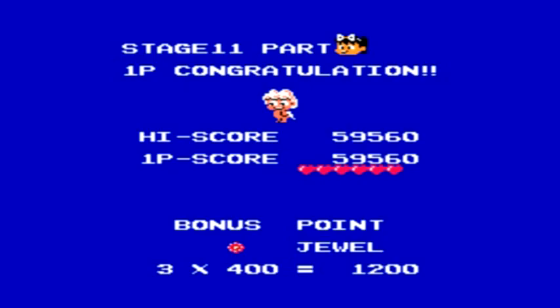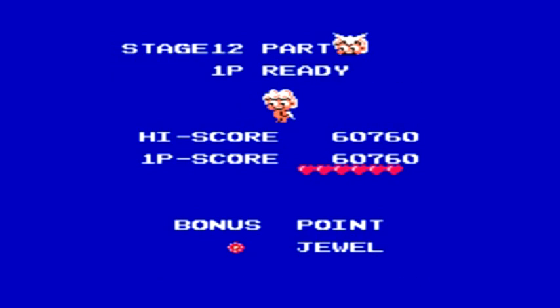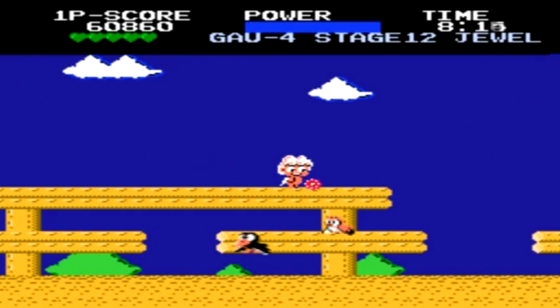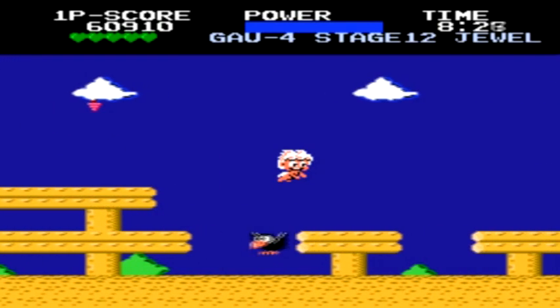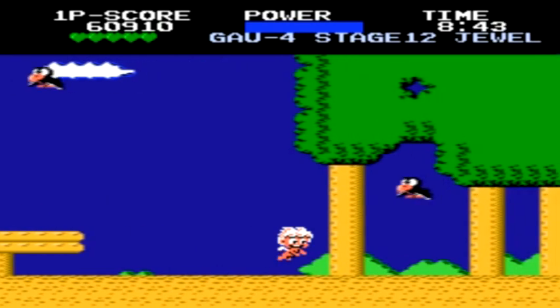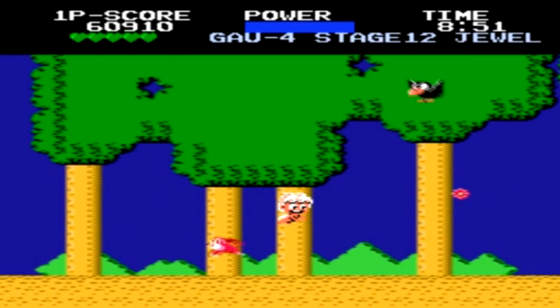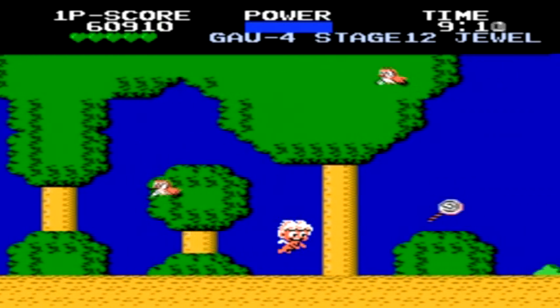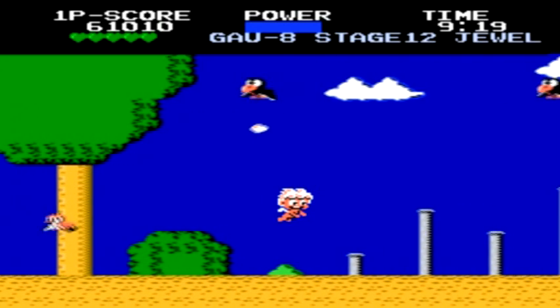Once we find the right food at the end, we complete stage 11 and it's time to move on to the final level of the game. Even though this is the final stage, it really isn't any more troubling than the past few levels. A little bit into the level, you get to one of those tree mazes again. Just work your way through slowly, finding the openings in the trees and avoiding the birds that fly down at you.